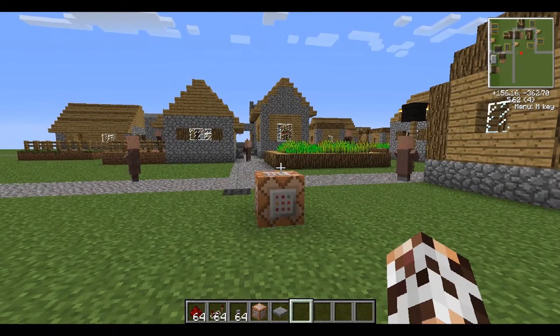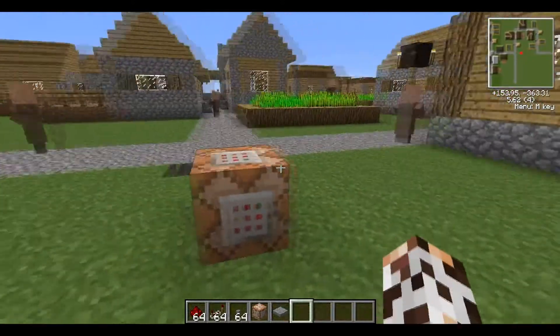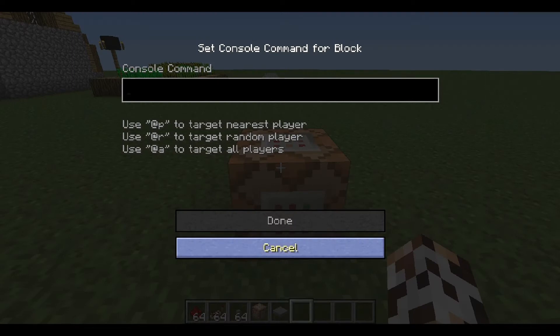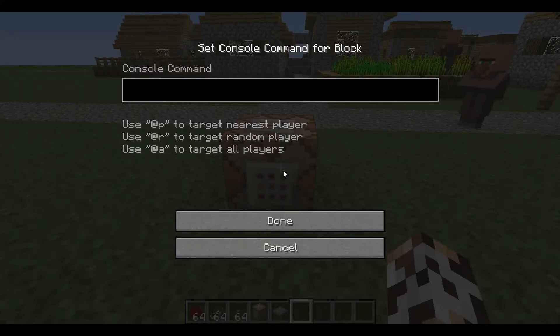In order to use command blocks, you must be in creative mode. If you want to use it on a multiplayer server, you must have it enabled in the server properties file. And if you just own a regular vanilla single player, you need to create a world with cheats on and just be in creative mode to use it. That's about it.